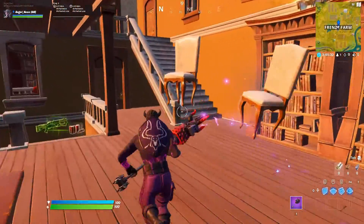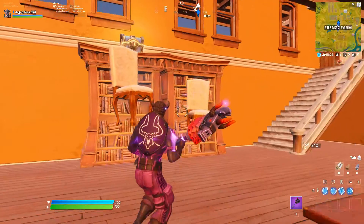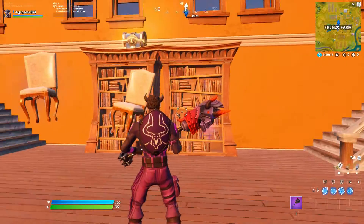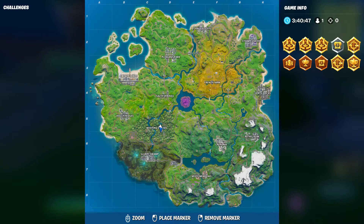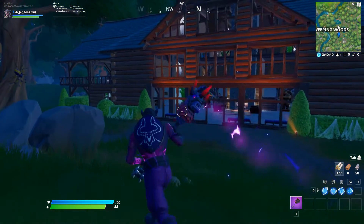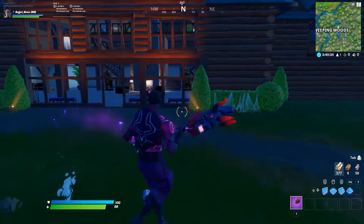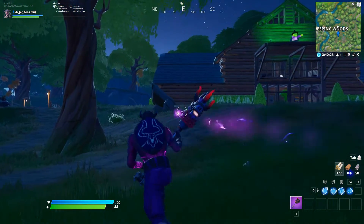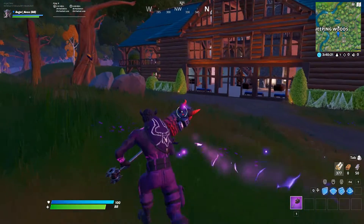Inside the house there are also chairs you need to destroy for your quest. Let's go to the next location. Now we are in the haunted forest, which is actually Weeping Woods. You can go into any of these houses and search for the chest. I couldn't find any haunted furniture in this area, so if you find some, comment down below. I hope you get the quest done — you can get the haunted furniture in Ghost Town and Spooky Farm, inside the house.